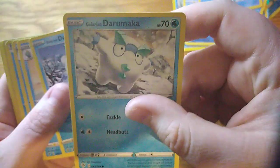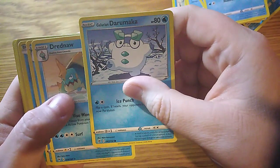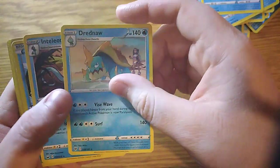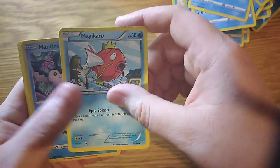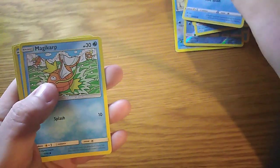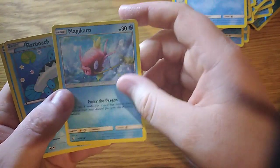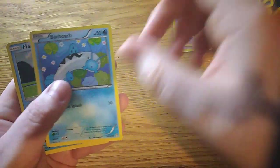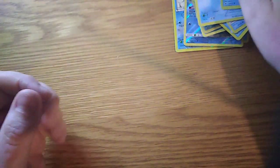We have Darumaka, another one of that, we have Dreadnull, Inteleon, Magikarp, Mantine, another Magikarp, a different version of Magikarp, Badbug and Marowak. So that's that pile done.